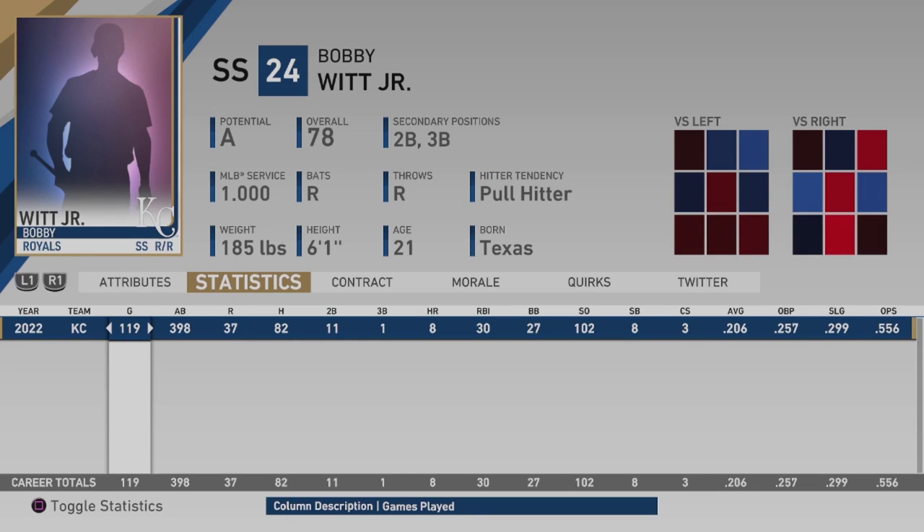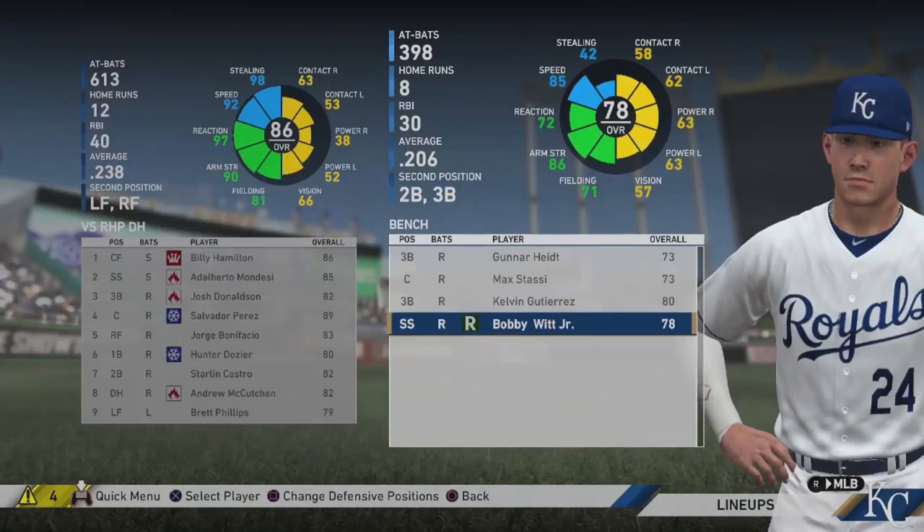In 2022, Bobby Witt Jr. made the MLB squad. He played 119 games, had 398 at-bats, hit a .206 average with 8 home runs and 30 RBIs. It looks like he split a lot of time between shortstop, third, and second because every single player on the MLB squad is a little bit better. It's a little disappointing — they brought in Josh Donaldson and Starling Castro, and with Mondesi still there, I might move Bobby Witt Jr. to second base to get him more playing time.